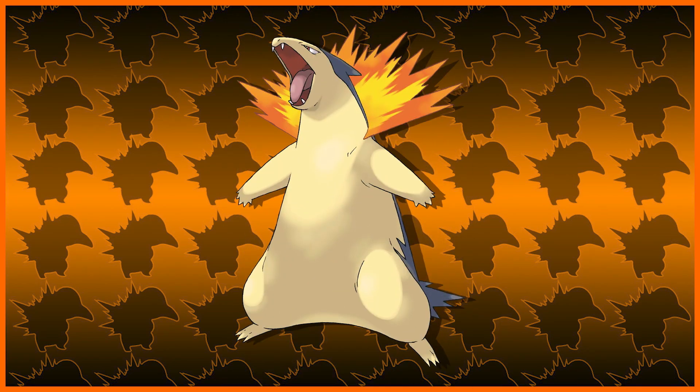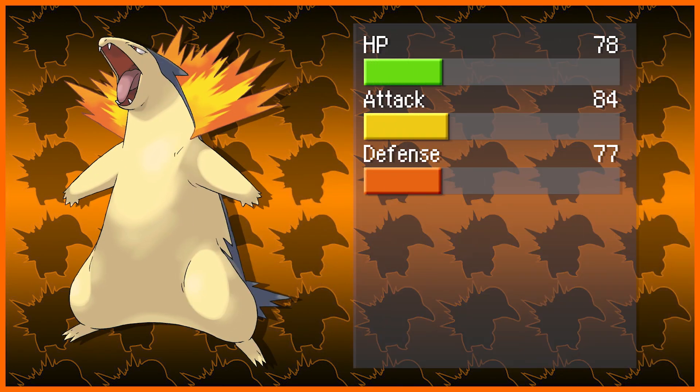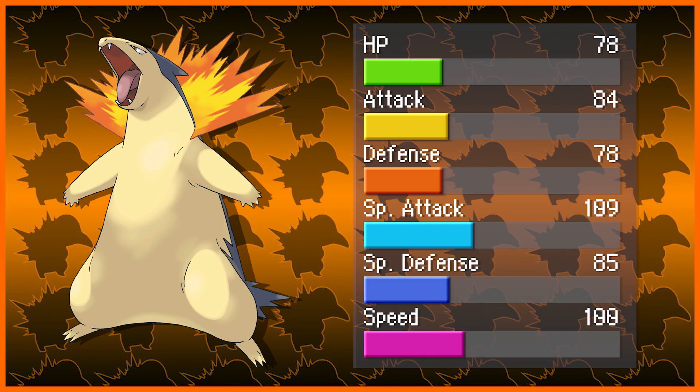Next on our list is Typhlosion. Typhlosion is a pretty mediocre Pokémon, though it is definitely one of the better low tiers, and is definitely my favorite of the bunch. Typhlosion has 78 HP, 84 attack, 78 defense, 109 special attack, 85 special defense, and 100 speed — and definitely wants better stats.